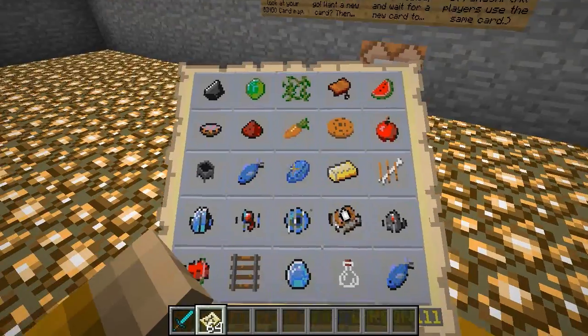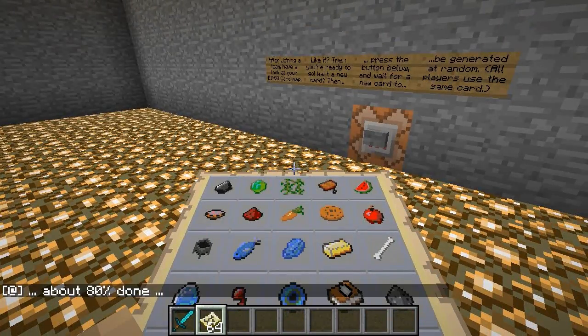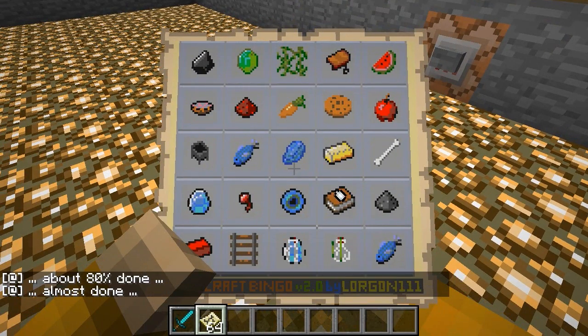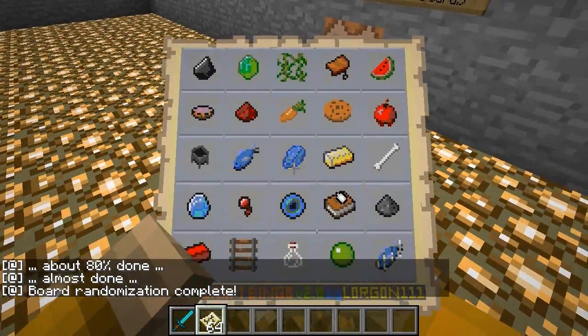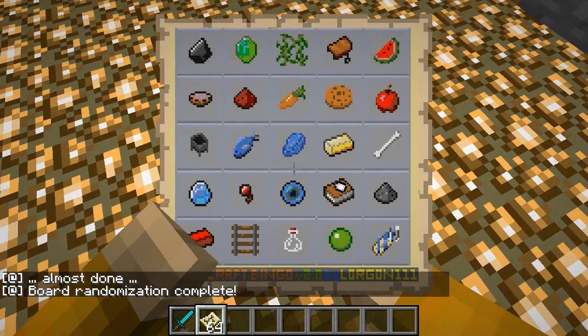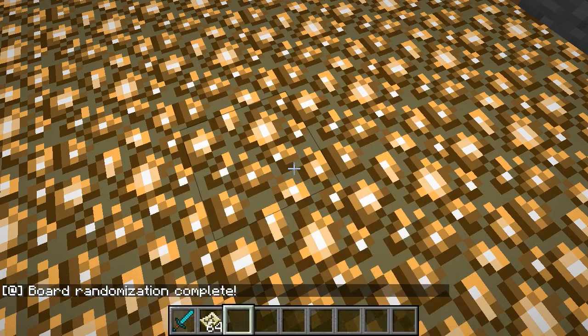It's at about 60% done now... about 80% done. It usually runs faster than this. Almost done - when it gets to the very end it goes a little bit slow to replace the last item. There we go: board randomization complete. Now we've got the same 25 items but in different locations on the board.